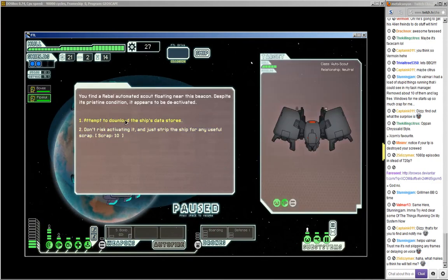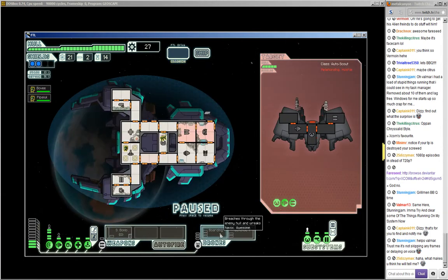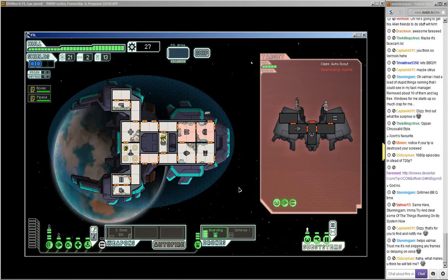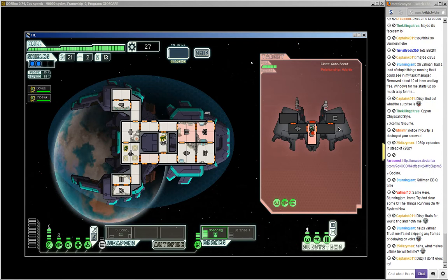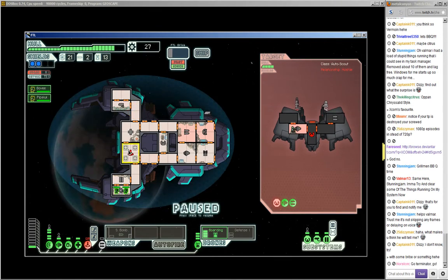Just a scout — attempt to download the ship's data stores, of course! Let's have a boarding drone. Go for the weapons first — I bet it'll go for the engines first. The O2 system! That's one of my favourite systems to lose — absolutely! And the next thing he'll hit will be the drone control, more than likely. Get over here for maximum dodge bonus.